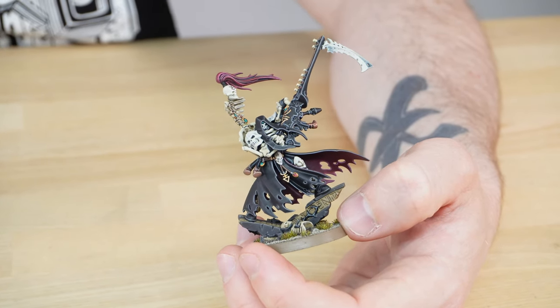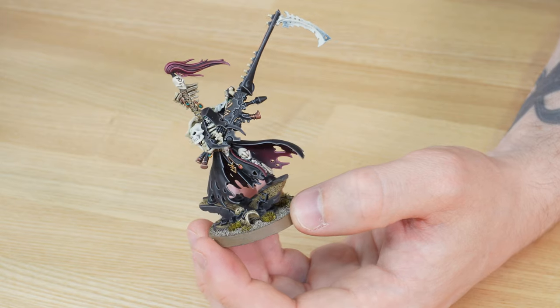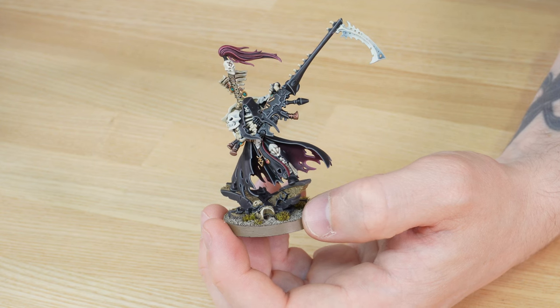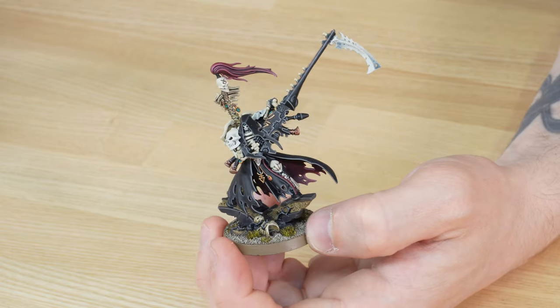Some splashes of green with tuft work on the base contrast the red details quite nicely. All the little trinkets, details, and symbols have been done in a gold colour, just to add a warm metallic tone to the miniature as well. A fantastic execution on this Maugan Ra, painted to our silver level.